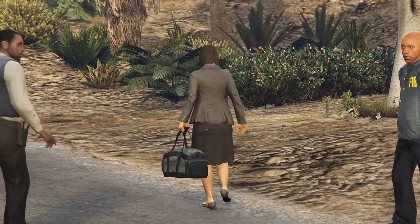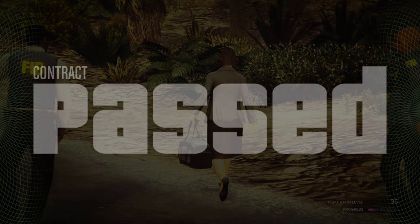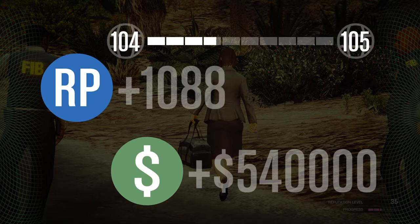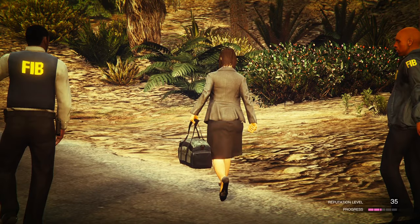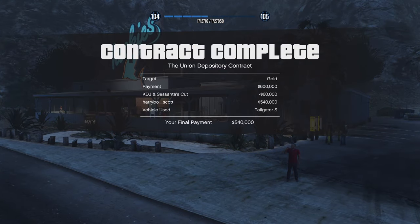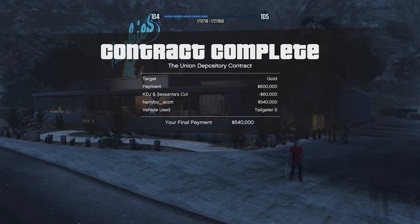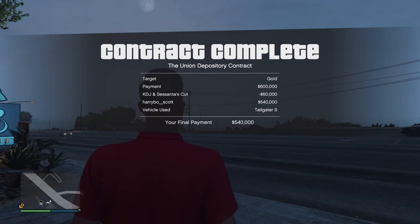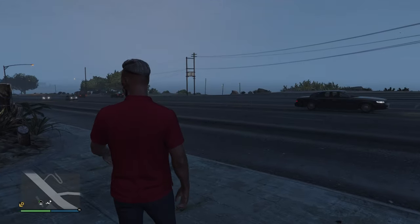You will get a cutscene where you hand over the gold and receive your payment. After completing all of this you will receive $540,000. You can repeat this method as many times as you want this week, so make sure you are using it. If you want to do this heist with your friends you can take up to three friends along and you won't lose any cut — you will actually benefit, gaining an extra $10,000 for each person in your heist crew. Each of your friends will also get $100,000 each.